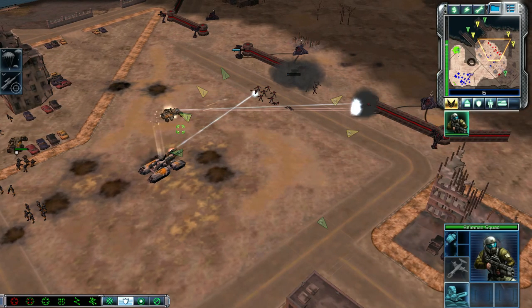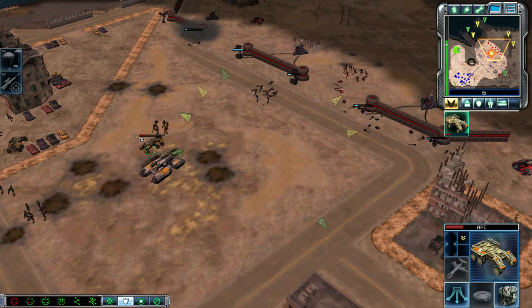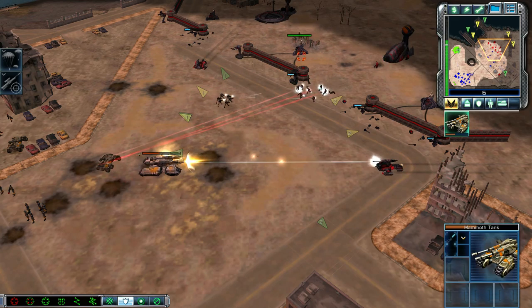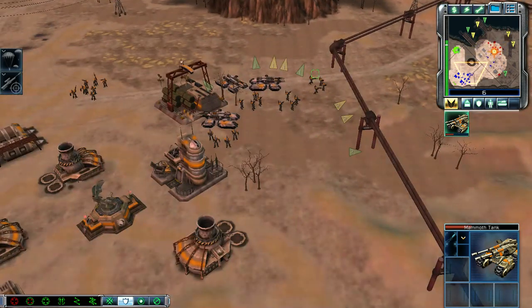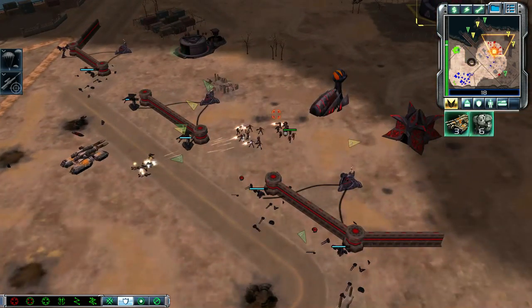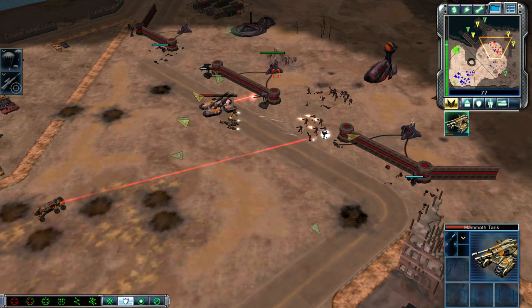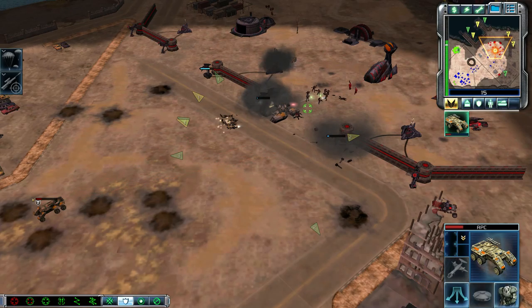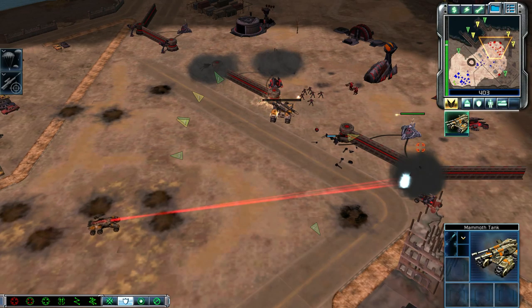Move out. ABC standing by. Squad ready. Yes, sir. We'll hold the line. ABC standing by. Mammoth tank. Let's get to the front. You're on hard soil now, pig. You're lost. Ready for action. Stand by for assault. Reinforcement inbound from the east.